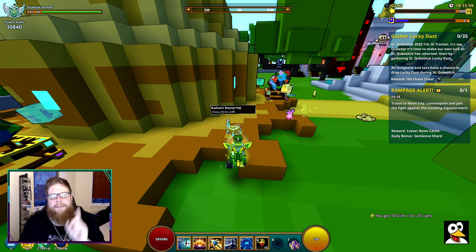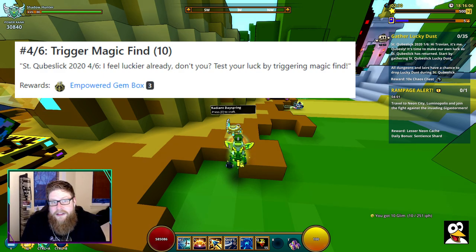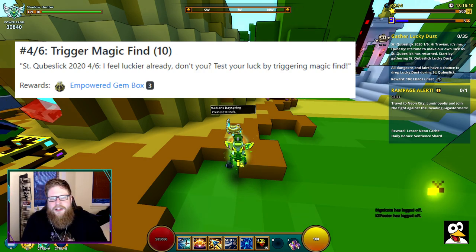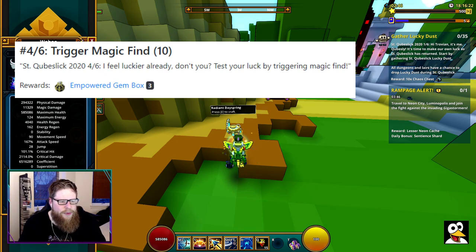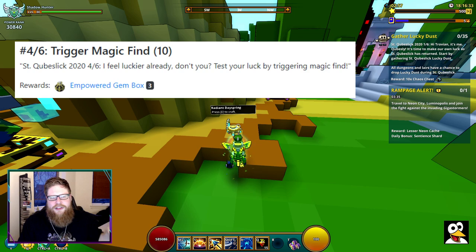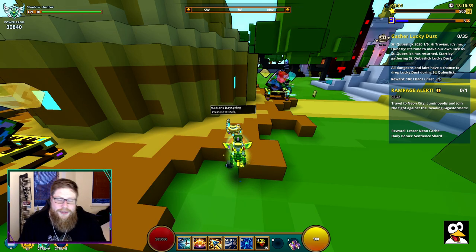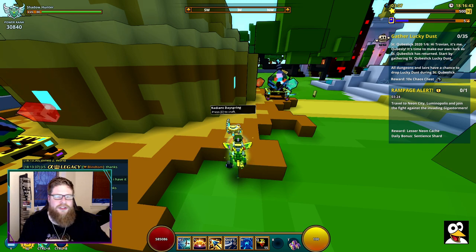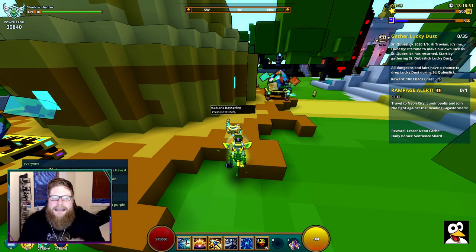Step number four doesn't really have much to it — you just have to trigger your magic find. The more magic find you have, the better. Right now I'm running around with 3,490 magic find without Patreon or anything like that. With that much magic find it'll probably trigger every dungeon, but if you have very low magic find this could take a while. Just go do dungeons like you normally would and step four will basically complete itself.